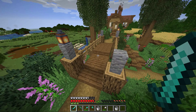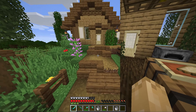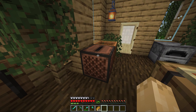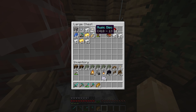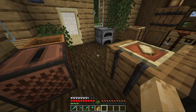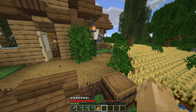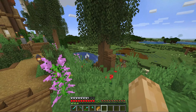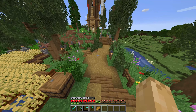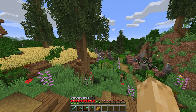We now have our lovely jukebox set up. I did get a CD from the skeleton spawner — of course it's like the worst one ever, which is disc 13. I absolutely hate that disc. I like Mellohi — I think it has a pink and white cover and the best music. Kind of bummed we didn't get that one. But the next project for today's episode is going to be a nether portal.